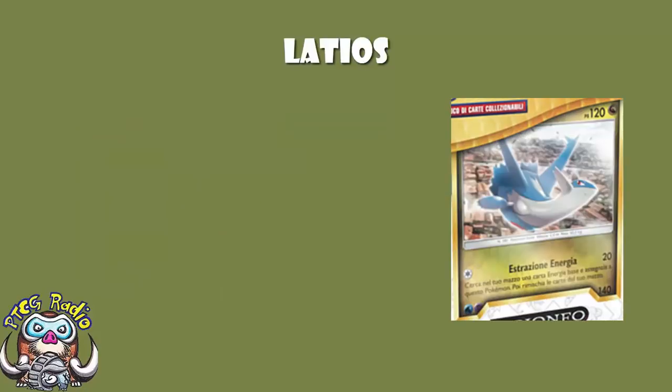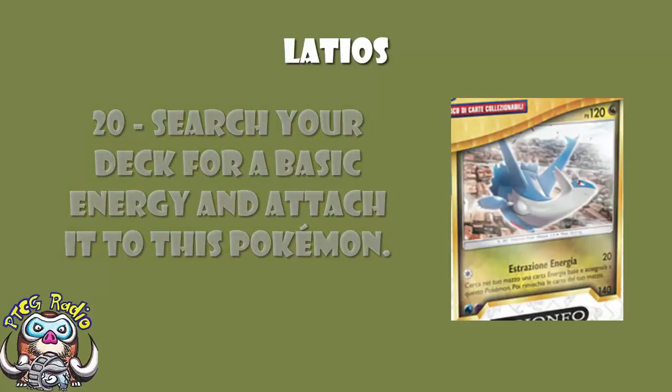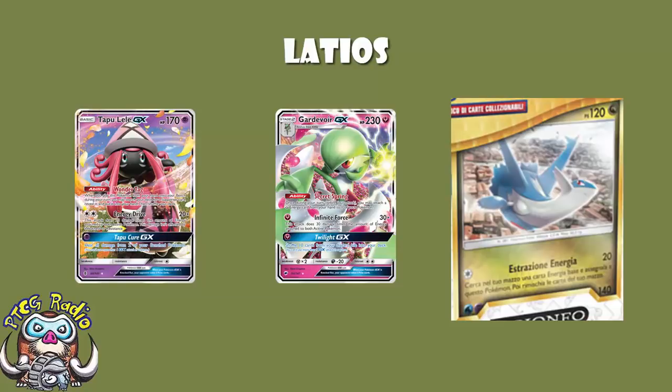For Latios: one Colorless Energy for 20 damage — search your deck for a basic energy and attach it to this Pokémon. That makes perfect sense thematically, but it's annoying. You do 20 damage, hitting nothing for weakness, attach the energy to yourself, then sit there and let your opponent have a free hit. What's really annoying is that Gardevoir with 2 energy gets a one-hit KO anyway, and Tapu Lele will do an extra 20 damage when you put that energy on yourself.